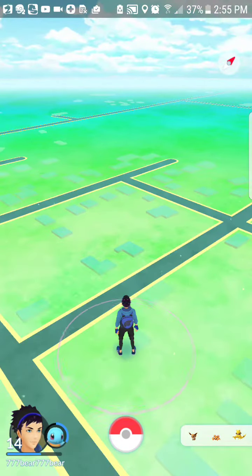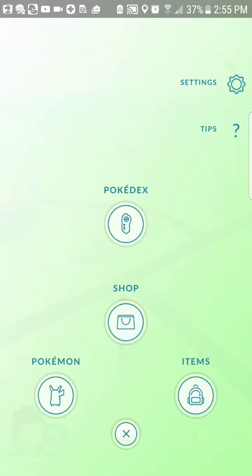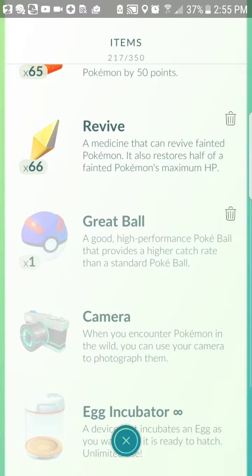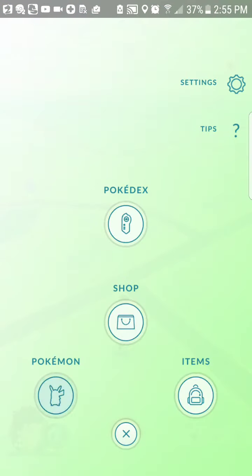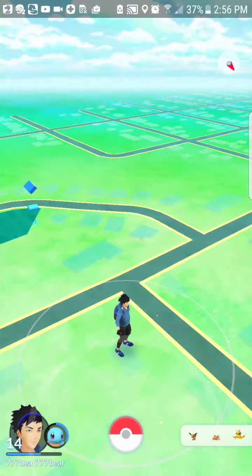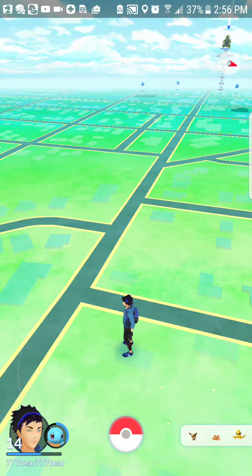So this is just what's around me across the street, 88 Park or whatever it is. The items I have: I only have one mega ball, a camera, an egg incubator, and another egg. Speaking of eggs, these are all the eggs that have been incubated. I believe the purple ones are new for Season Series Two.